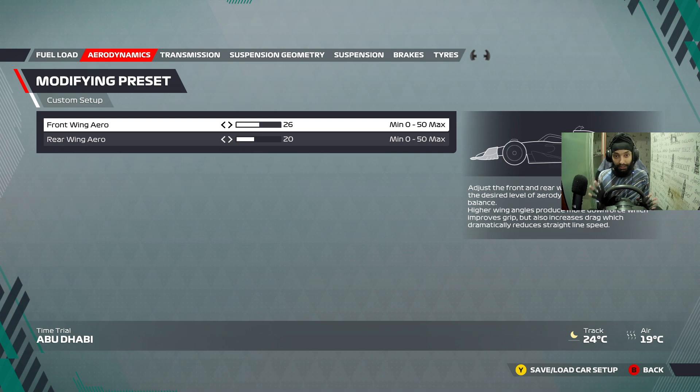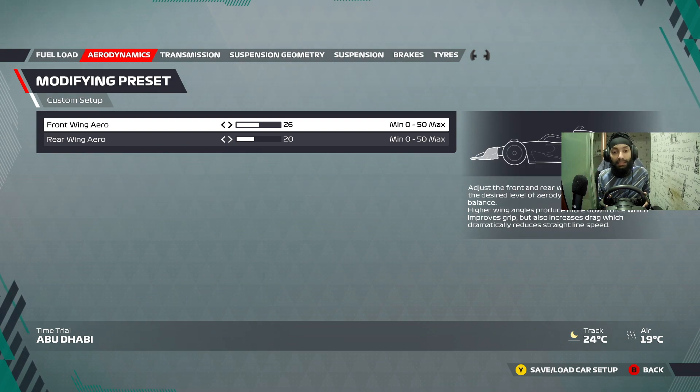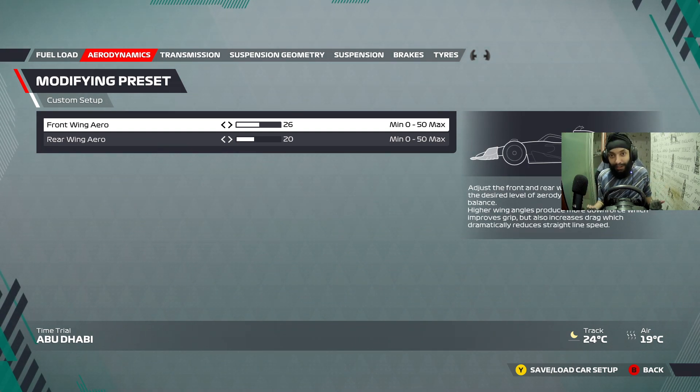Your brakes, acceleration, and also your turning. 26, 20 — pretty nice amount of wings in a long race. This will be very useful because once your tire starts to go off, it's the aero that's going to keep your car on track.